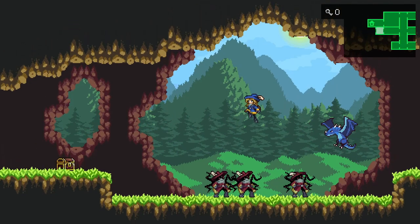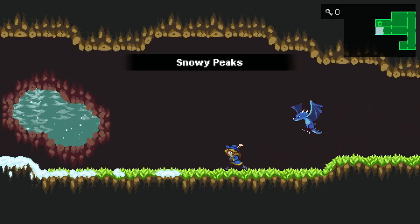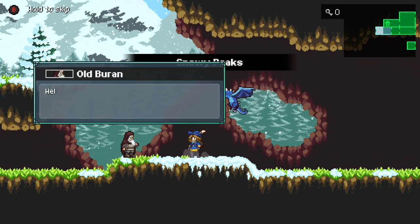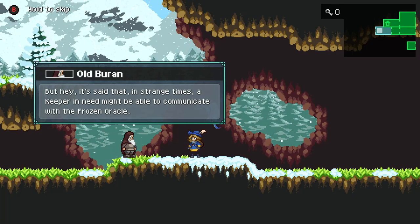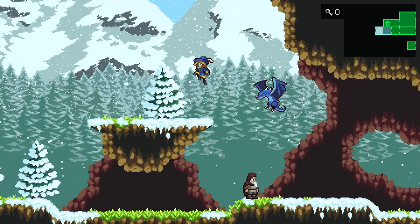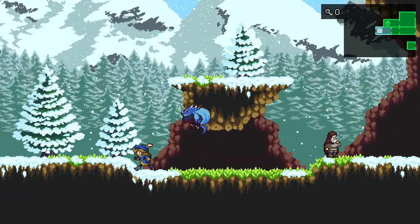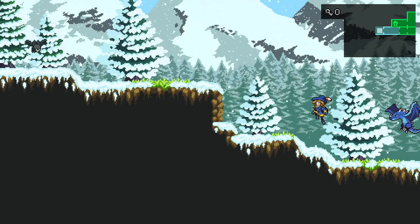We need a different item. He was introduced, I believe, in the DLC to this game. Yeah, hello, old Beeren — Burren Beeren. I'm not entirely sure how to say his name. But yeah, we have to go to the snowy mountain now. Find the oracle. We got bats and spinners, apparently.